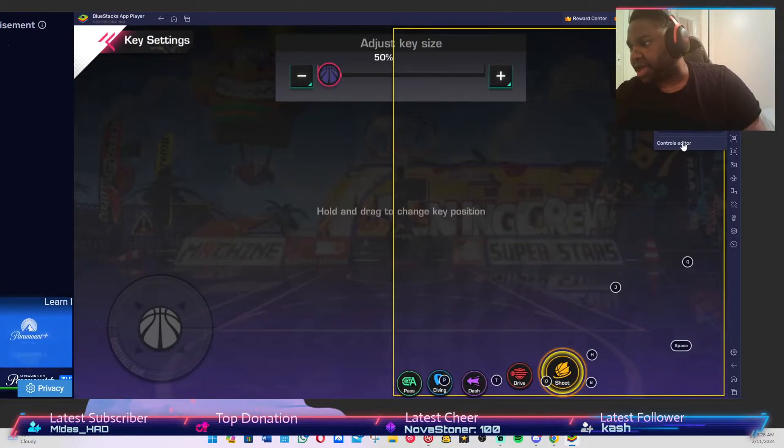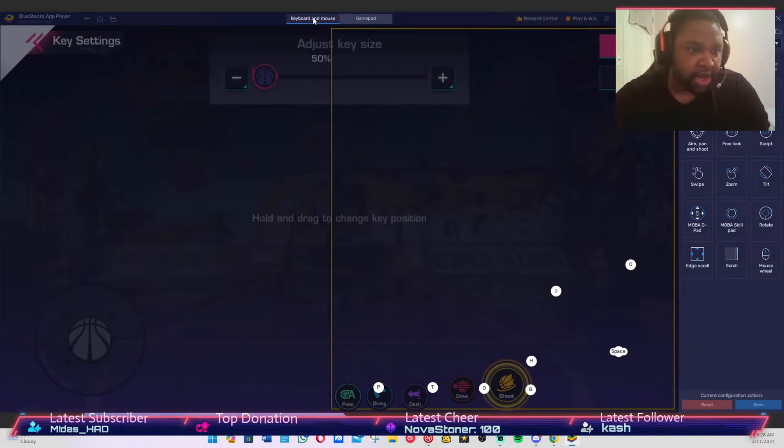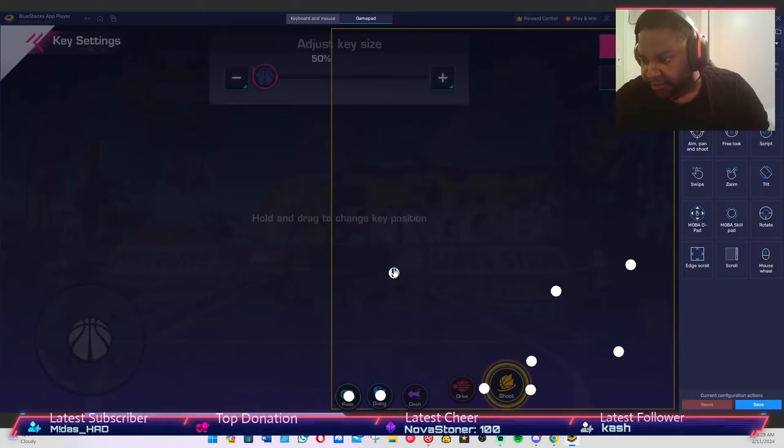Now that you have this set up, you want to start getting those controls in. At the top you can see it says 'Gamepad' — keyboard and mouse on the left side and gamepad on the right side. They already have some of these little dots placed. If they don't have the dots, all you gotta do is click on the screen and put the key in. They already have some keys there for you to use — just be as efficient as possible.